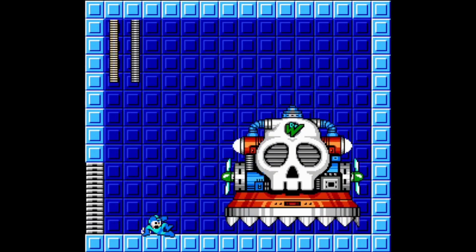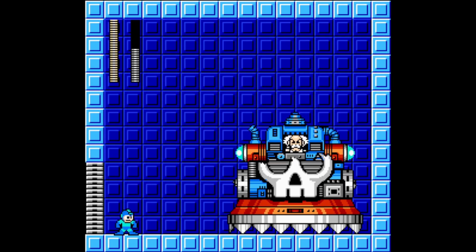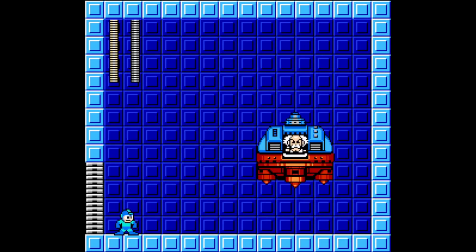So to avoid Wily Machine, just be mindful of where he'll land and where his projectiles will go. Overall, Wily Machine 6 can be somewhat of a troll. For no damage loops against Wily Machine 6, slide to the other side where Wily moves and shoot him while he's shooting you.